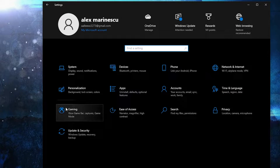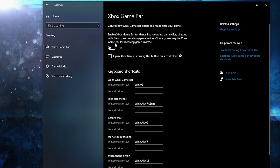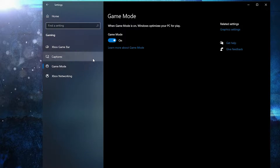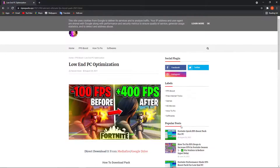Go back to Settings Home, go to Gaming, on the Xbox Game Bar select this to Off. Then on the Game Mode, select this to On. For the optimization from graphic settings to work, you have to go to this website — link in the description.